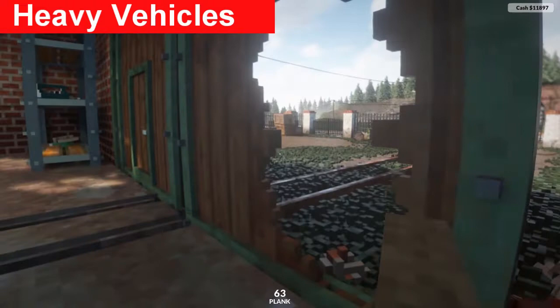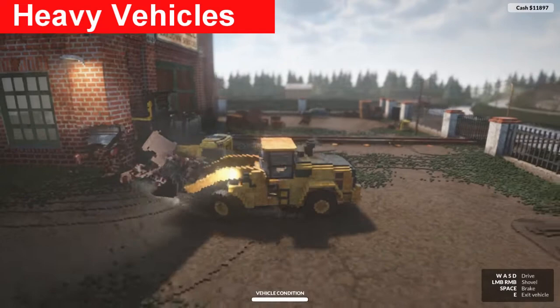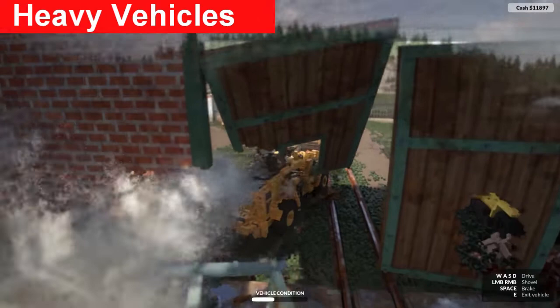The bulldozer's front is not that effective - you smack into the building and don't go through because it has very little torque and the shovel gets damaged really easily. What I've found is it's quite effective to just reverse it into buildings - it does a lot more damage and continues to go through. This one's not hugely useful other than clearing through fences and breaking initial entryways into walls.